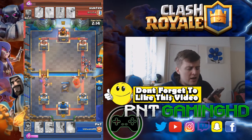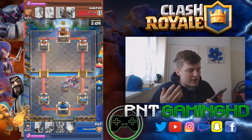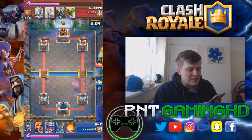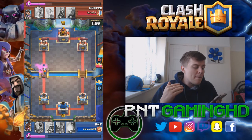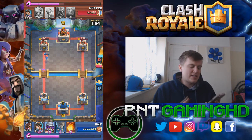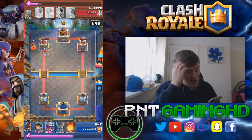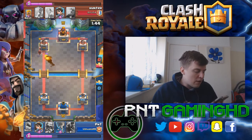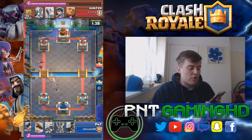We put a cannon to distract the giant. He puts down a minion horde — I was a bit worried, but the princess is shooting from the other side. The minion horde didn't do that much damage. The valkyrie defended but pushed the princess forward, which wasn't ideal since if the princess had stayed alive we'd have done a lot more damage. We fireball the wizard for good value and then put the princess to take him out completely.